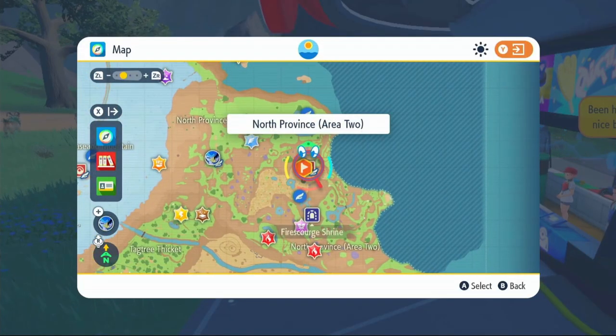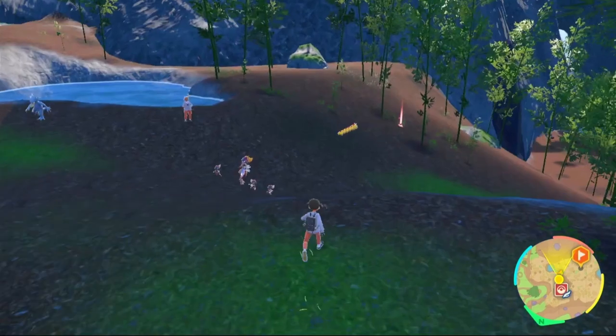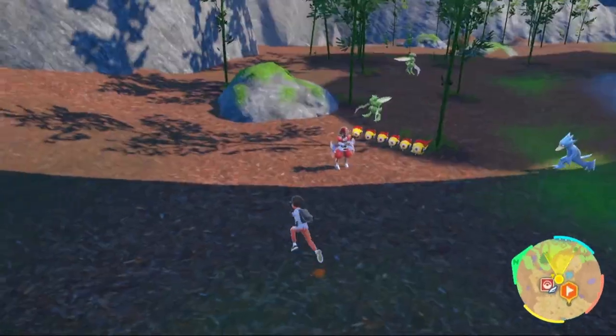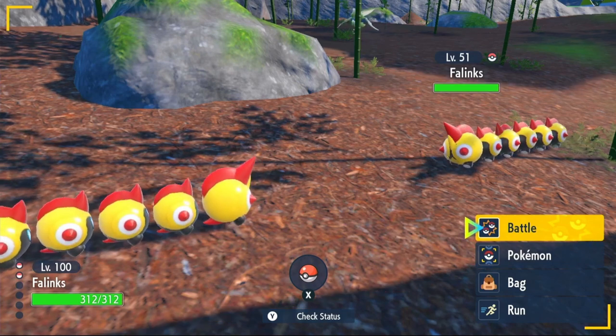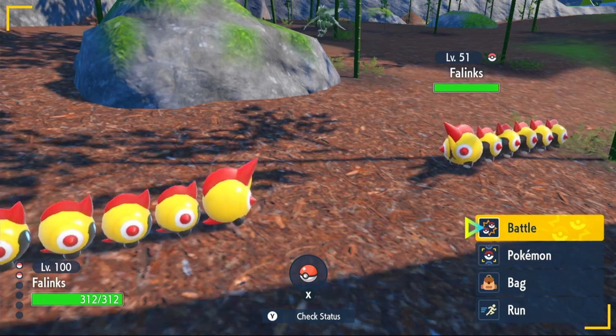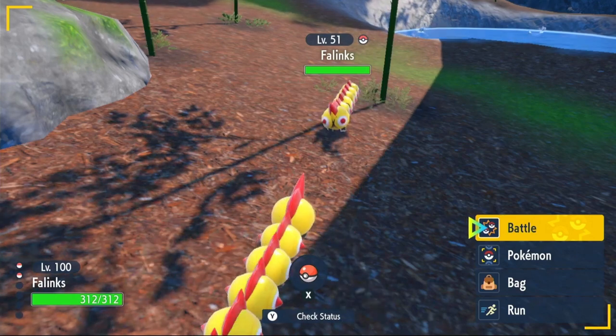To get Phalanx, fly over to North Province Area 2. Once you're here around the Pokémon Center, look around until you find a Phalanx. There are quite a few of them here. You don't have to worry about the Tera type when you catch it — it's only a Fighting type, so it will come with a Fighting type Tera. Just go ahead and catch that and then we'll get into the build.